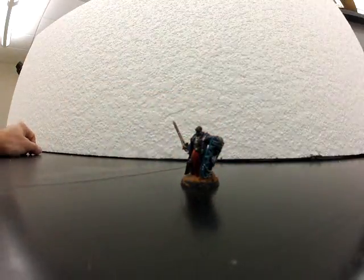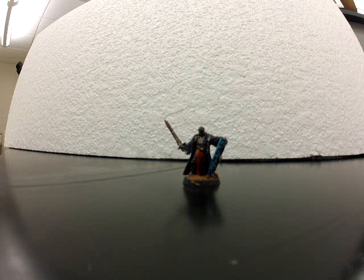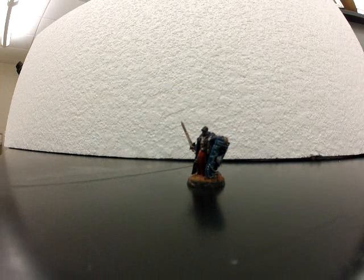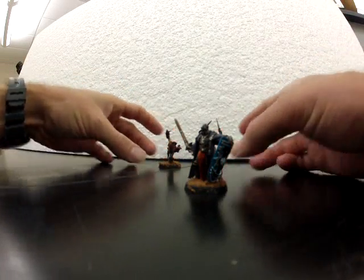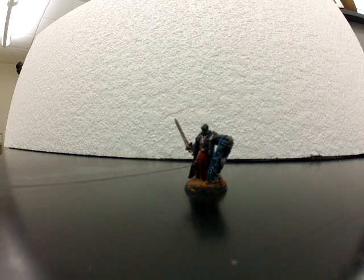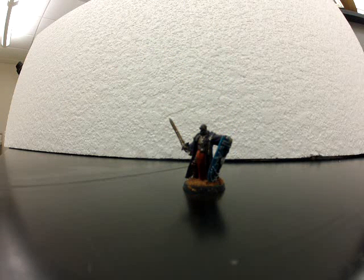On to the Crusaders. These guys come with a 5+ armor save and a storm shield that gives them a 3+ invulnerable save, and they come with a power weapon. The models from GW are going to have power swords, but the FAQ and the White Dwarf Codex says they're armed with power weapons, not power swords. You probably want a couple of them — maybe 3 for your Battle Conclave. You want to put your Crusaders on the edge of the Conclave when moving, with the Crusader in front so that any shooting attacks coming in have his 3+ invulnerable save taken. Otherwise you're relying on characters that have no save, just Feel No Pain, or a 5+.